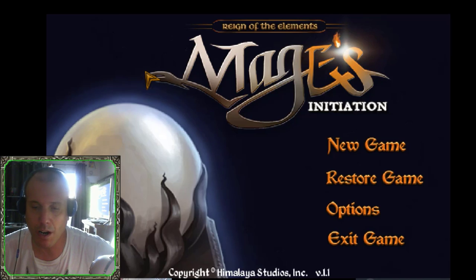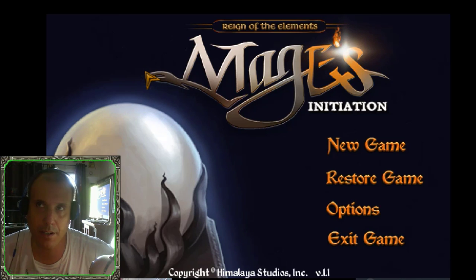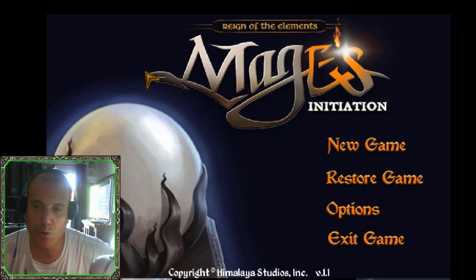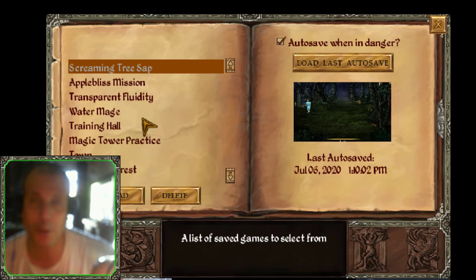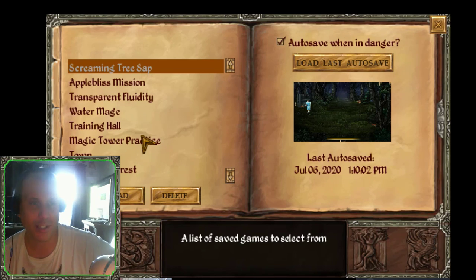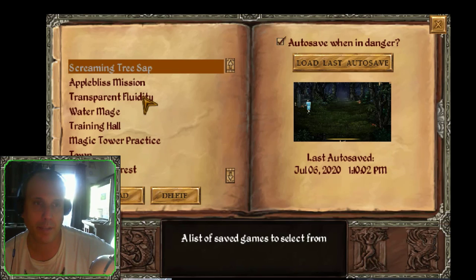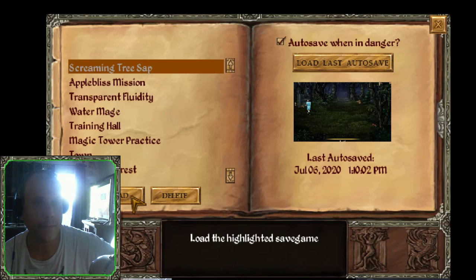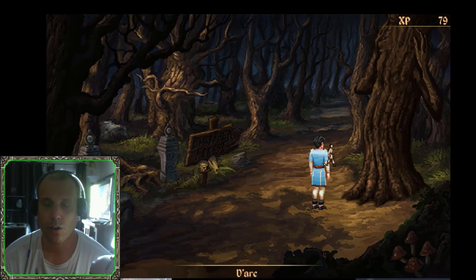We're continuing our recipe for creating a transparent fluidity potion — that's what it's called. So let's get on with it. We've already achieved the apple bliss for Ceres and obtained the tree sap from the screaming tree.